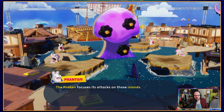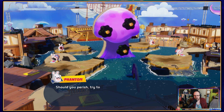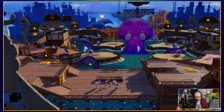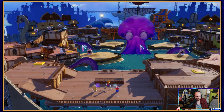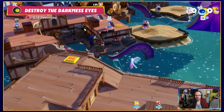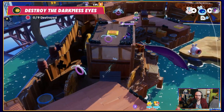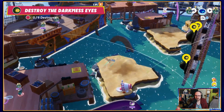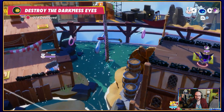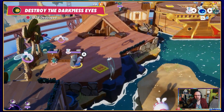The kraken focuses attacks on those islands. Fortunately, it must recharge afterwards — that's your chance to strike. Should you perish, try to scream 'ah' or something piratey — it'll add to the gravitas of the scene. Okay, so I've got to wait till it does blow up stuff. There's nine dark mess eyes. Is it my imagination, I only saw three?